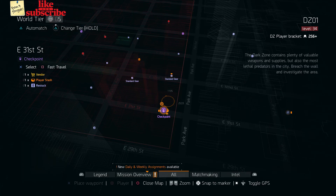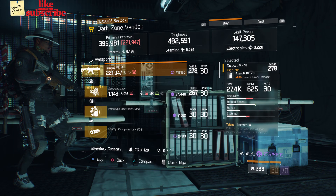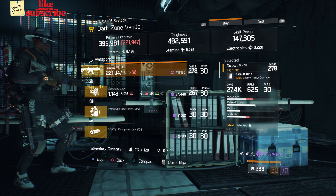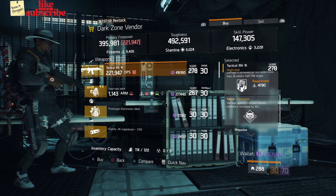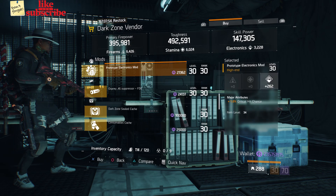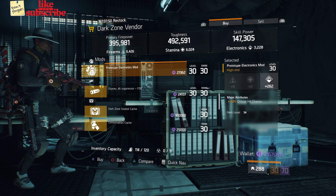For our next gear items, you're going to head over to East 31st Street Checkpoint. Here the Dark Zone vendor has a Tactical MK16 with a gear score of 278. It has 20% enemy armor damage and the talents are Talented, Prepared, and Ferocious. Also here we got a Prototype Electronics mod with 262 electronics and 1% crit hit chance.